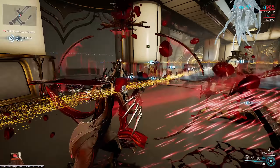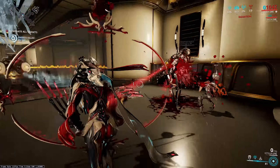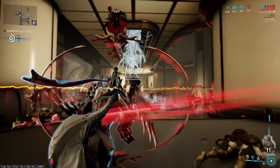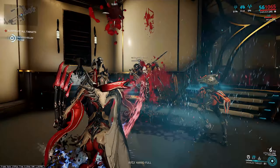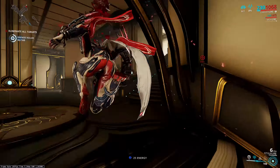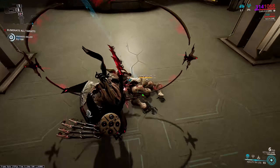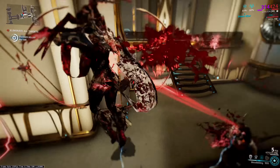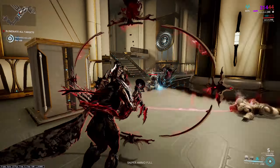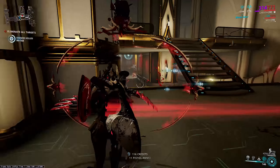The shield also takes 10% of the health from the enemy you cast dread shield on. So once you pounce and stab the enemy, it takes 10% of their health and adds it to the heart. The damage stored in the heart is displayed at the top of the shield so you can see how much you've got ready. The health-to-damage conversion isn't affected by mods, but the incoming damage multiplier — the doubling — can be increased with power strength mods.